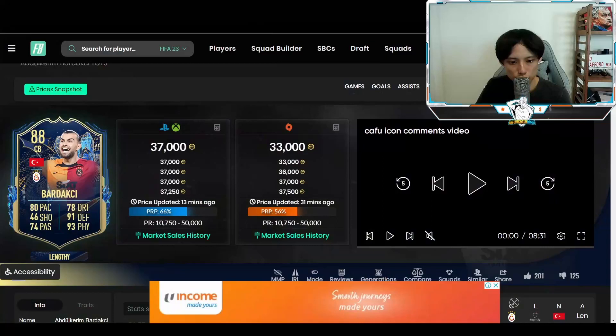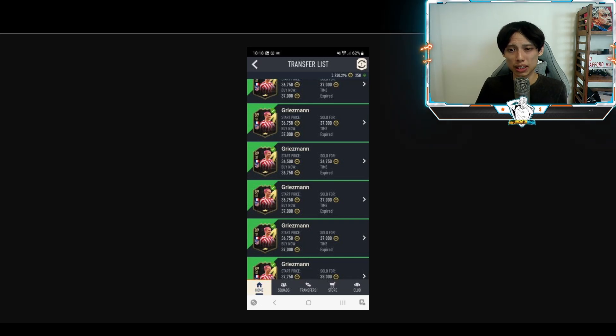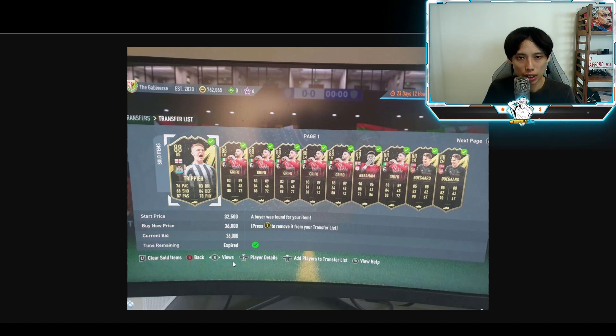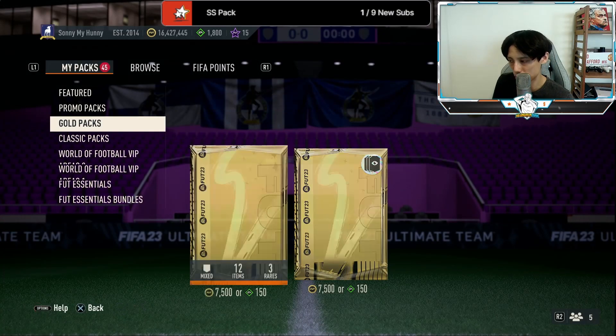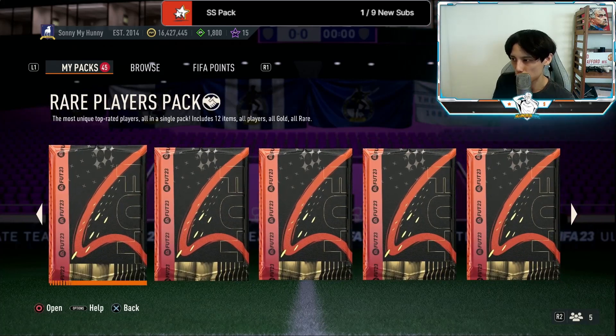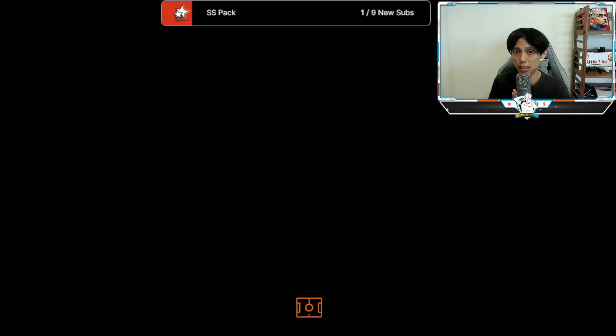More discord member profits — pages of 89 TOTW cards selling at 37k that we bought for about 30k, and more pages of 88 TOTWs doing very well. All I have to say is: if you want to make coins, join the discord while it's still free. You get sell prices from me there — on YouTube you only get the buy prices.